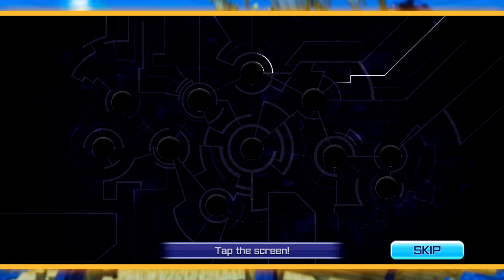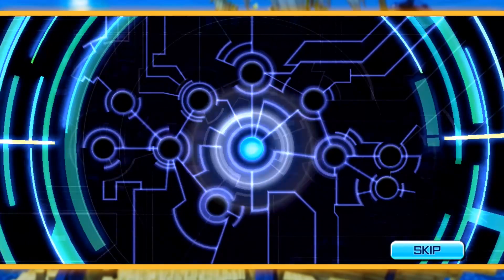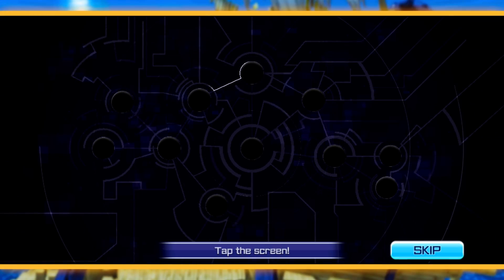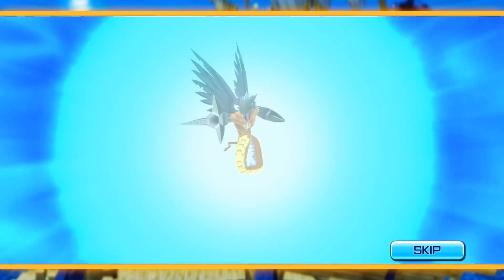We'll do one single and call it a day. Luck of the ShineGreymon, come through. I didn't really expect anything on a single anyway. I should have explained going in, but you know what — next summon will be our final one for sure, I'll definitely get him here, watch. We're getting him right here, show me ShineGreymon. Okay, I guess it doesn't work that way. Alright, game — thanks for making a fool out of me.